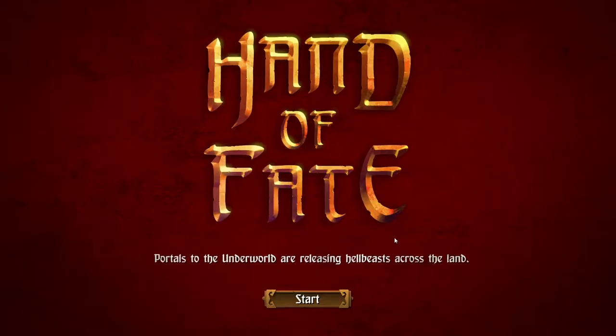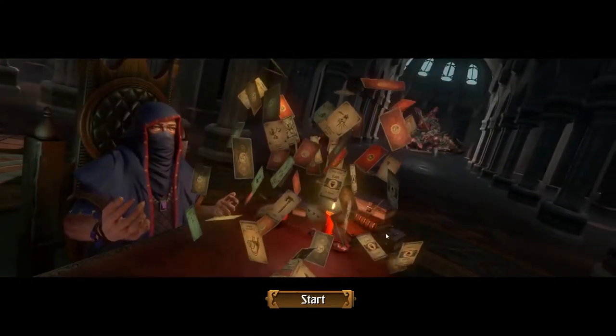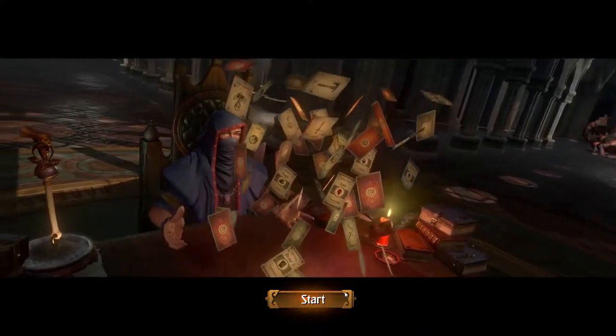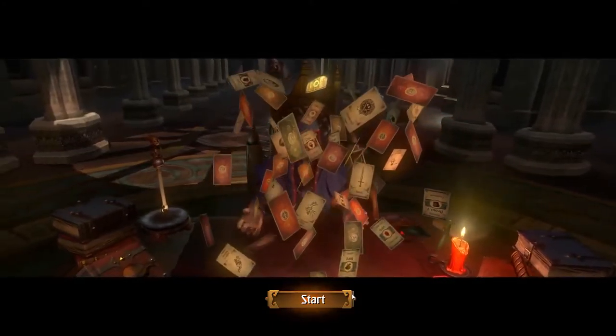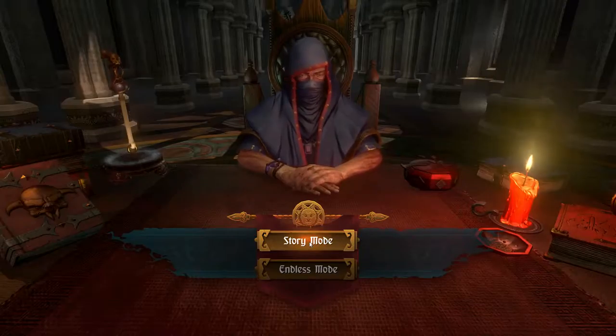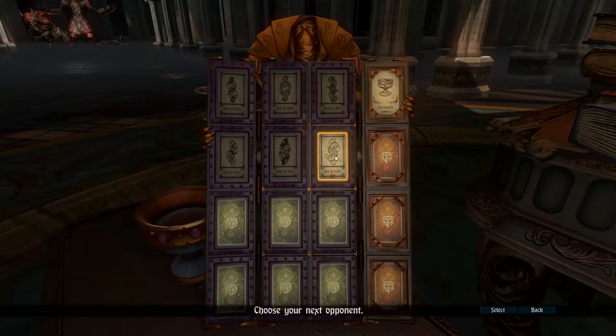Hey guys, it's Jolly here, and today we're going to be playing Hand of Fate. This is not the beginning — I've actually played through quite a bit of this so far, and I decided it would be a good time to do a let's play because there's a bunch of little DLC cards. I wanted to get a hang of it first because I had no idea how this game worked. I've beaten the first row and I'm up to the guy called the Jack of Scales. This game is really cool — it's like a combination of D&D with a little bit of action RPG, and you move along a board made of cards. It's hard to explain, so you're going to have to see it.